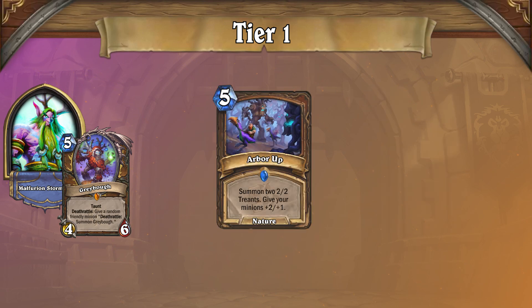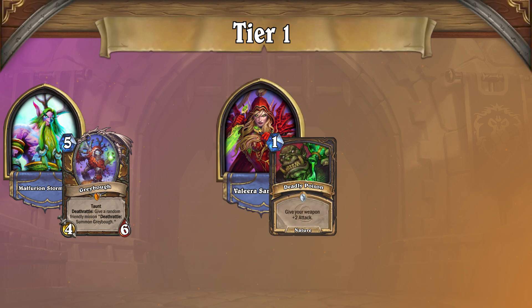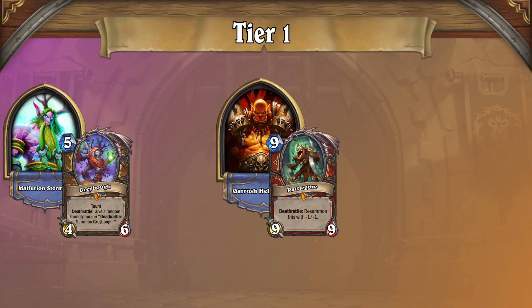Taunt Druid has been around for a while now and continues to make its presence known, and this archetype likely won't go anywhere after the mini set's release. Its best matchup is against Poison Rogue, which often feels unwinnable for the Rogue player — even when they're ahead, it can be increasingly difficult to beat multiple Taunt minions, making it nigh-impossible to win. However, Taunt Druid struggles most against decks with multiple board clears such as Big Warrior, which has the inevitability factor with large minions like Rattlegore, making it hard for the Druid to retake the board when behind.